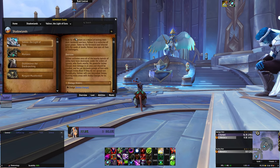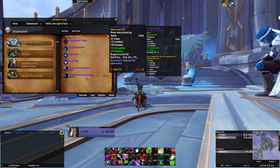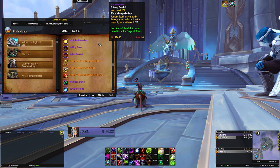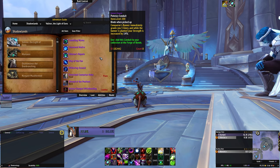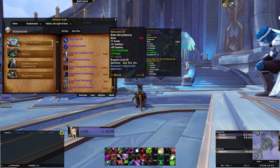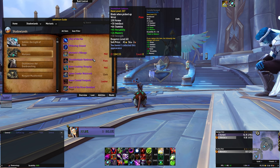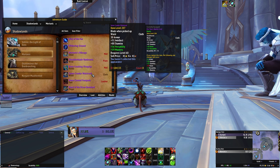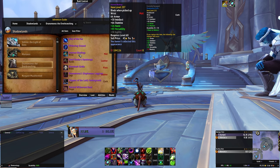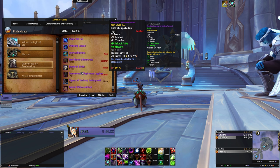Something else to consider is world bosses. These are not available just yet, but they will become available when the servers reset on Tuesday or Wednesday depending on your region. I imagine players will flock to these world bosses as soon as they pop up, and there's a chance at item level 207 gear. That's better than normal raiding, so if you are lucky enough to pick up one of those pieces, that's going to be a huge upgrade and you won't even replace it until you get to heroic raiding. If you have time on reset day before you head into the raid, see if you're lucky enough to snag a quick piece of gear from the world boss - item level 207 gear is going to be a massive upgrade for anybody no matter what.